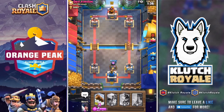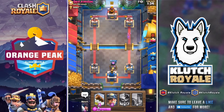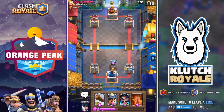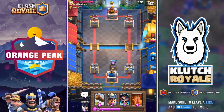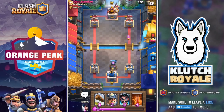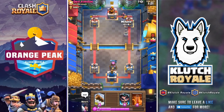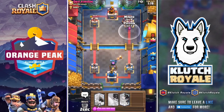Getting the furnace in there, building up our elixir, and waiting for that hog rider push cycle to come in. Right now he's probably just building up his elixir — not much is going on. We're still building up our elixir, waiting for that clock to tick out a little bit so we can start doing damage on his tower.